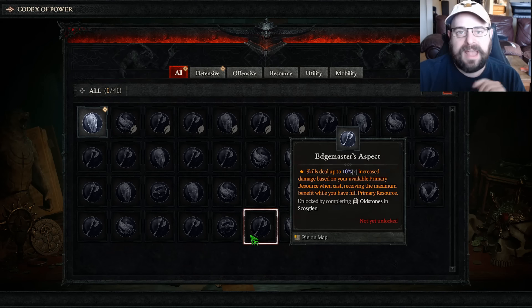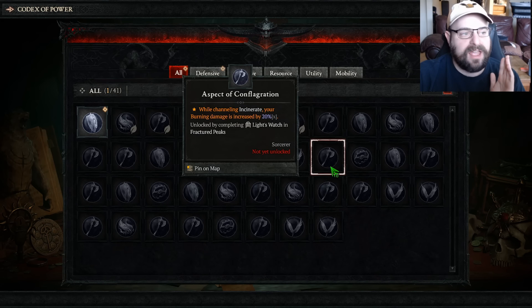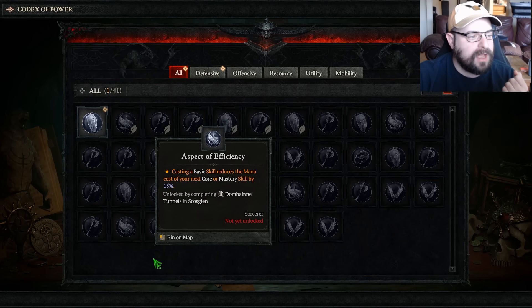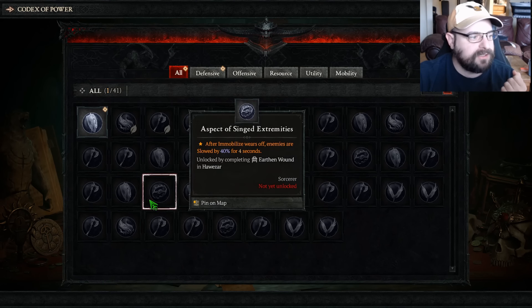What you pick and choose is going to be really important. So I would recommend filling out your jewelry slots first — like your rings. I think I can get away with just one resource on my ring, and that one is probably going to be the Prodigy aspect.